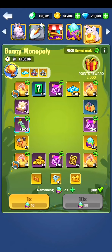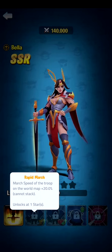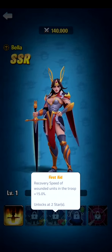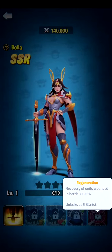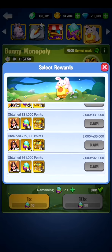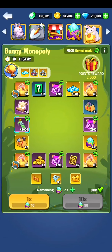I would suggest using the times 10 on the right bottom because it costs 10 eggs less than the times one. If you use the rolls on the right top, there's a point reward system and this is where you can get the hero. The hero has a rapid march — a march speed increase by 20%. We can get first aid, which is recovery speed of wounded units by 15%. We also have troop load and battle recovery — a 25% battle recovery when on five stars. You can get some eggs back and some supreme chests. I got 2,000 points from using the times 10.